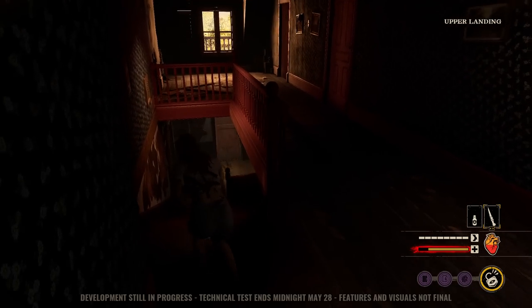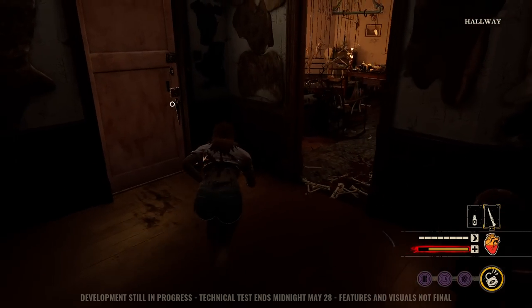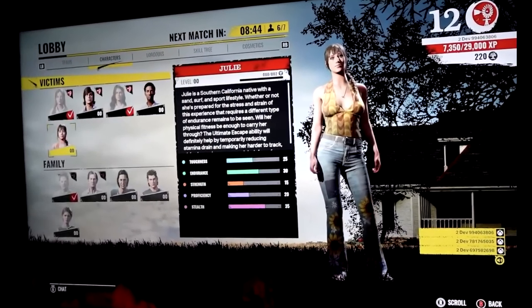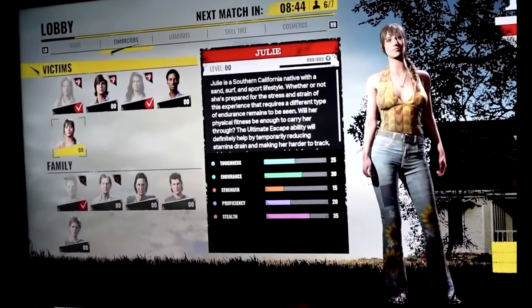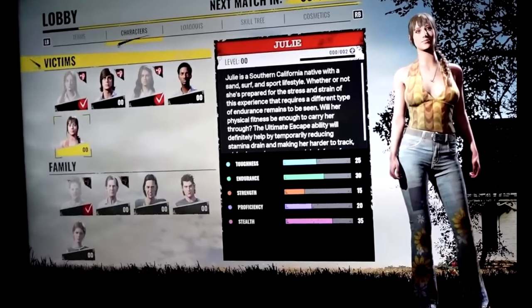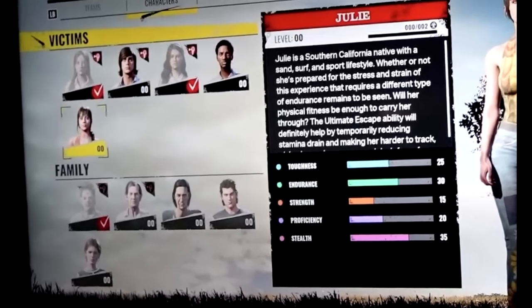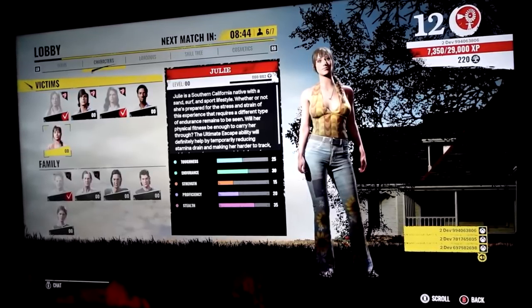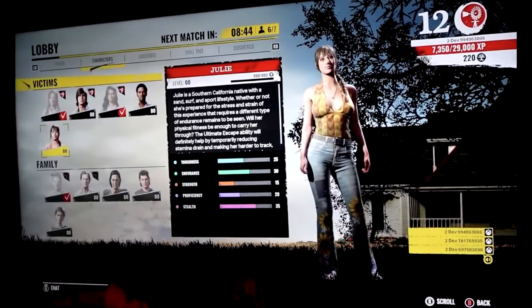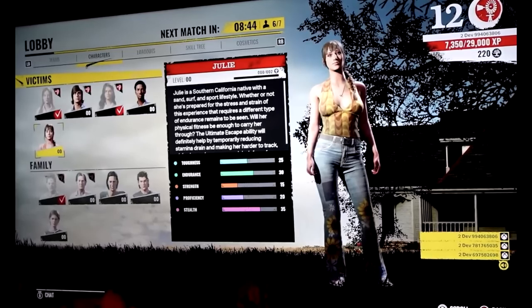Most of these screenshots came from a user over on Twitter — sorry if I mispronounce your name, but thank you and shoutout to them. First up, let's look at the character select screen. There are five victims and five family members to choose from. When someone selects a character, that character becomes unavailable to others since there can only be one Connie or Anna in a match at a time. In the middle it shows the character's description and attributes.